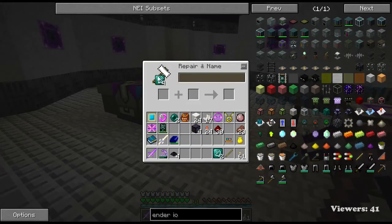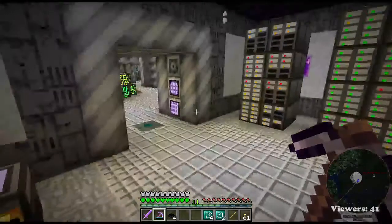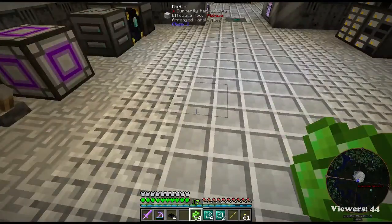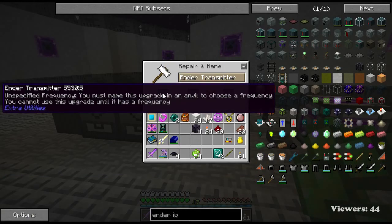Let's see how much XP does it take to name one of these guys? Oh, just five - okay, good. So it's some essence, we have some XP. Let's see, can we do a whole stack of them? Transmitter - liquid XP - cost of 20 levels, which ironically is going to cost more than if we did them one at a time, just because of the way that XP works.